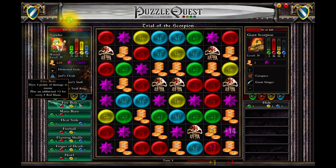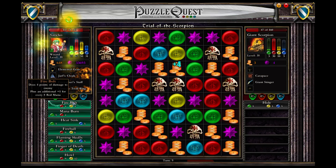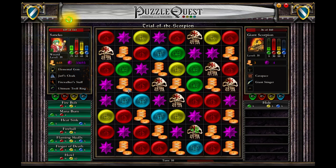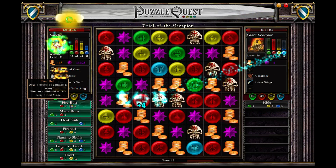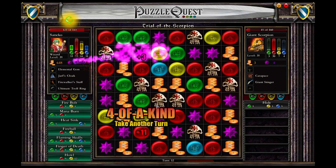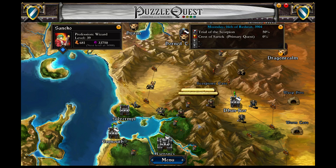The bolts are getting weaker - it's just mighty unfortunate, but he's at such low life. I probably need one more bolt. I can get three mana and get the free skull mix. I didn't need the bolt anyway. That was ridiculously easy.